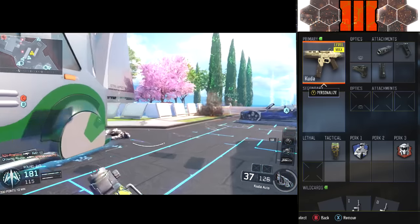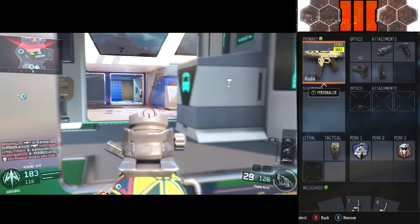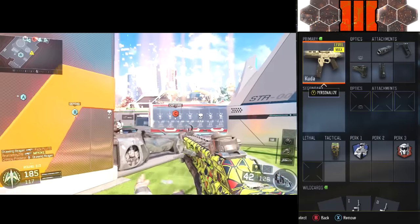Tactical Mask is just because I don't like flinching when I get hit with stuns or flashbangs or anything like that. When you're rushing around, it just ruins the momentum overall.